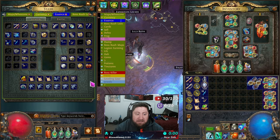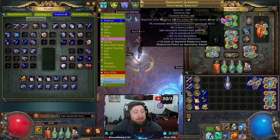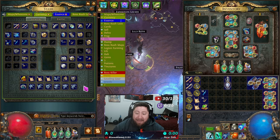Trading in Path of Exile is probably one of the best things in any ARPG because absolutely everything is tradable — potions, currency, gear — absolutely everything in the game is tradable. Nothing is account-bound, so whether you're playing with your friends or playing solo and you find a really good item or some really good currency you want to trade away or give away, feel free.